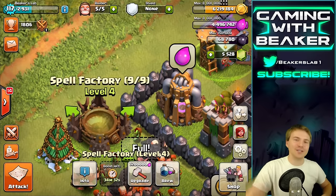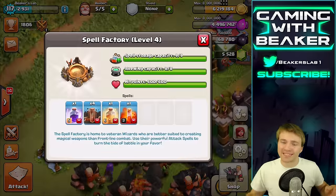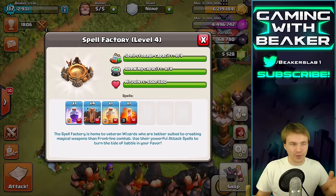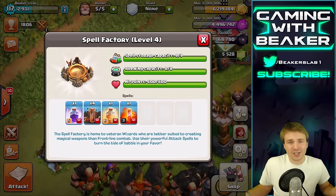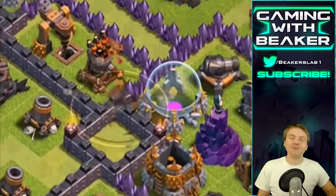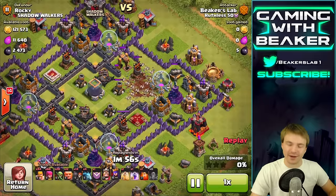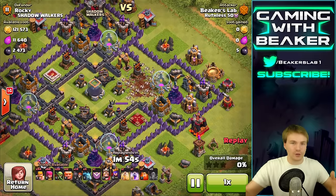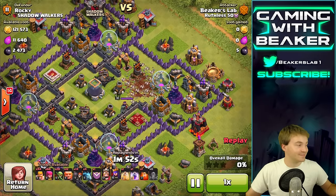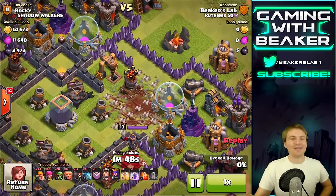We're going to mix it up today — we're going to bring heal spells and we're going to bring earthquakes. I have never farmed with earthquake spells and I don't really think it's a good thing to use; it takes up too much space, but we're going to try them today just for fun. Look at this — this is a perfect base to use an earthquake spell on. Look at how much of the walls we took out! I kind of dig it.